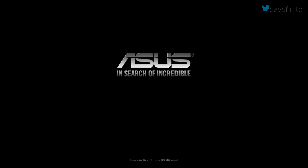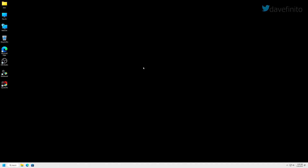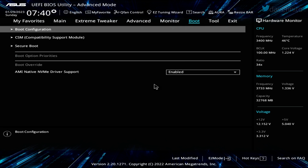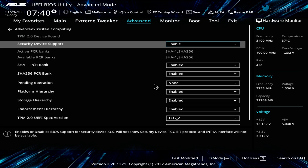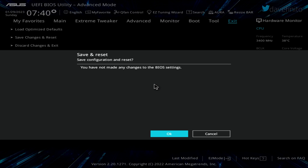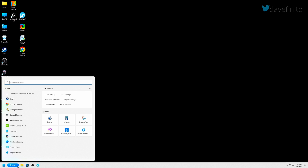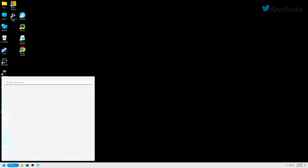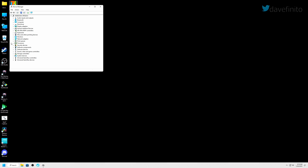TPM 2.0 should now be enabled. To be 100% certain, reboot the system again and access the UEFI BIOS using the keyboard shortcut, or hold left shift while selecting restart, then Troubleshoot > UEFI Firmware Settings > Restart. From the UEFI BIOS, go to Advanced > Trusted Computing. At the top, you'll now see a TPM 2.0 device found. The defaults should be sufficient for Windows. Back in Windows, go to search, type tpm.msc — the status should state TPM is ready for use with specification version 2.0. Check Device Manager to confirm Security Devices and Trusted Platform Module 2.0 are listed.